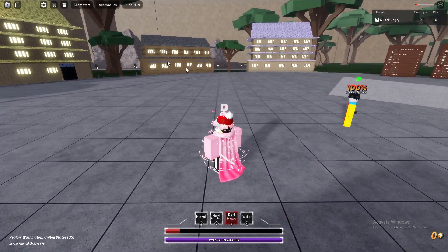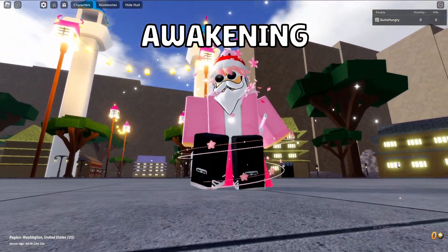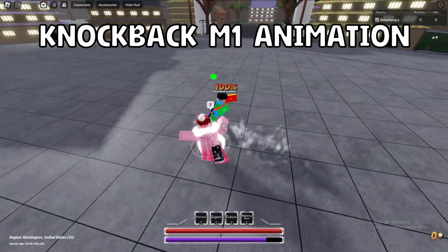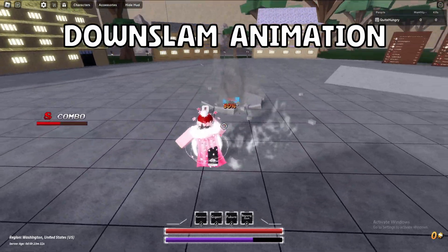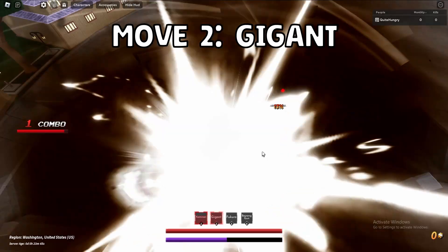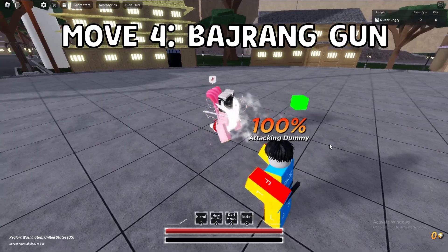If you took a look at my health bar, you could see that I'm quite low. Why is that? Well, to use Luffy's Awakening, you actually need to die. Here's a little showcase of all of the new animations you get when you awaken. For the first move, you jump up and throw down a spear of lightning. The second move will make you jump up into the air, turn big, and slam everything below you. For your third move, you somehow fit your opponent into a bag and then you manhandle them all over the place. And finally, the last move — I'll let it do the talking.